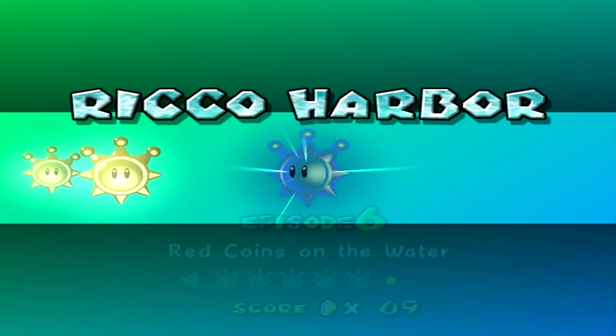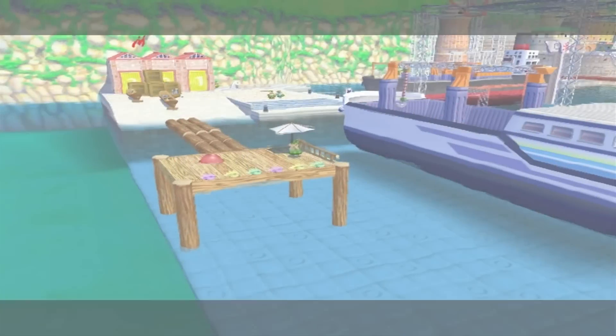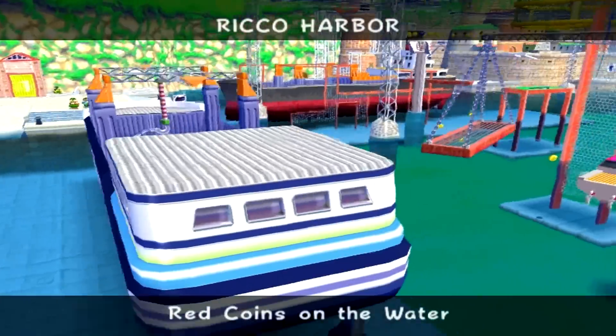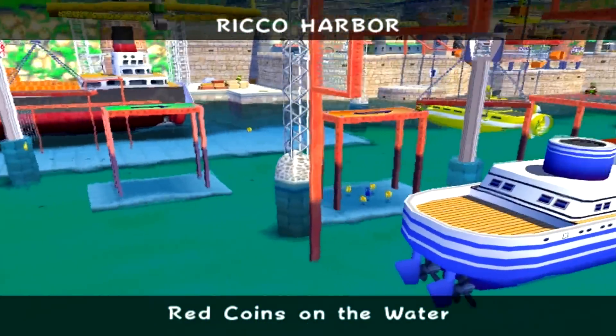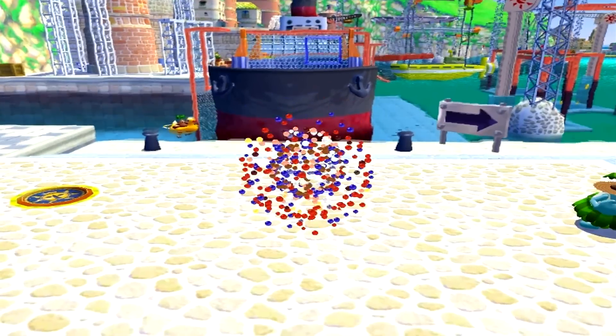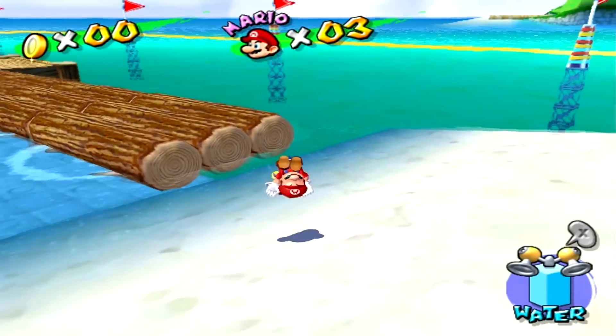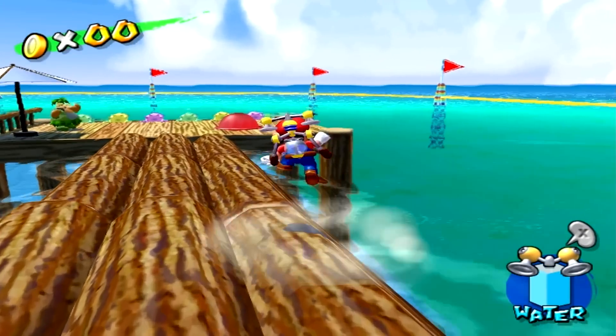The next star on the list is going to be red coins on the water — not of the water; they don't belong to the water or anything. They're just placed on the water, which is the reason why it's called red coins on the water. I really wish I'd done the last two stars in Rico Harbor in the last episode, because now that I think about it, there are really easy stars to obtain. At least this one, as far as I can remember, was pretty easy. I haven't done it in years, so I don't know how it's going to play out.